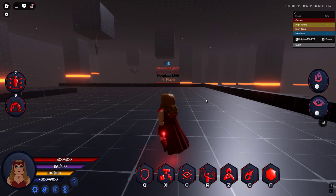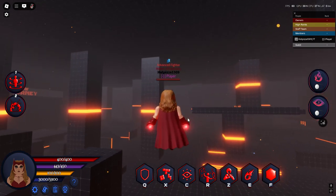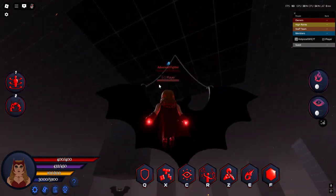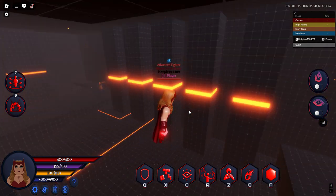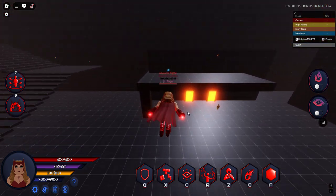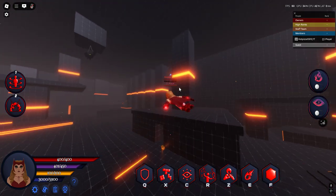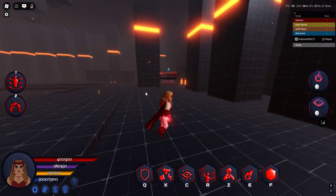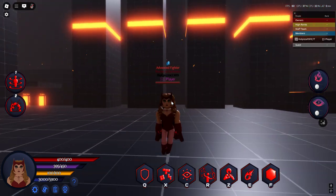So this is the skin. Let's quickly go through how you get her. I'm in the armor area right now. There isn't a location on the city map, but you're gonna go up to this bat right here and hold one to start the secret quest. Once you start it, your task is to kill 10 NPCs. They spawn all around the map and are easier to kill than before. You kill 10 of them and then you get the skin.